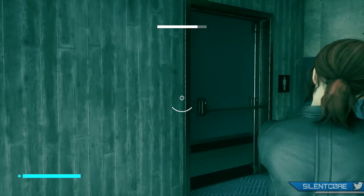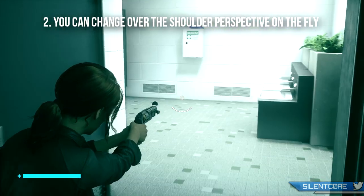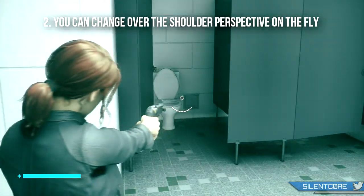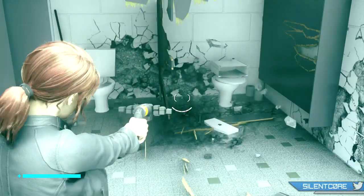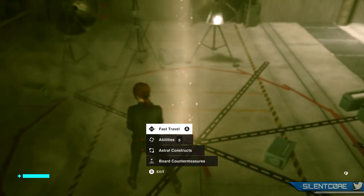This next tip I actually discovered by accident, but if you hit down on the D-pad you can actually switch what side the camera is on, so it will change the over-the-shoulder shot. This is really handy because it lets you peek around corners and lets you have as little of your body visible as possible, and you can change this at any time on the fly, so it's super handy when you're navigating around corridors.